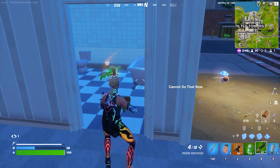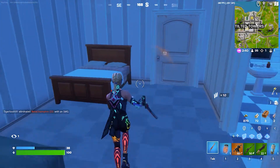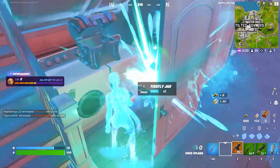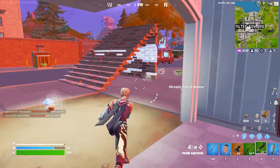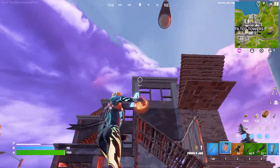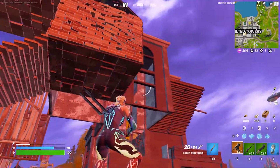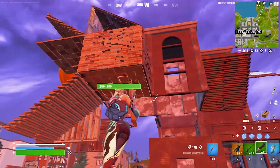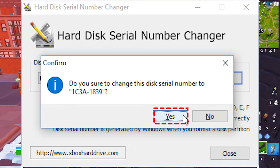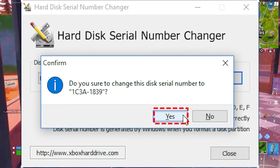If the support team says they cannot lift the ban, you need to go for the third step, which is a bit complicated but can be helpful without buying new hardware. First, make sure you have already uninstalled Fortnite before doing any of these things. You need to change the serial number of all the hardware devices present in your PC. You can use any serial number changer, though the Hard Disk Serial Number Changer is recommended. When you open it, click on the driver name, choose a serial number, and click OK to automatically change it.